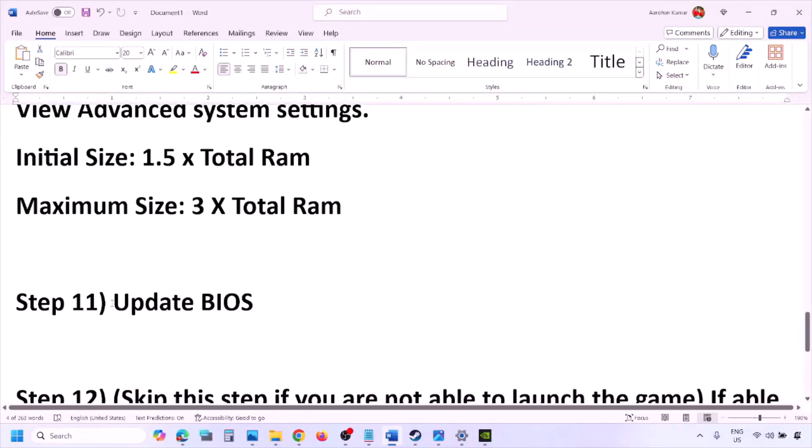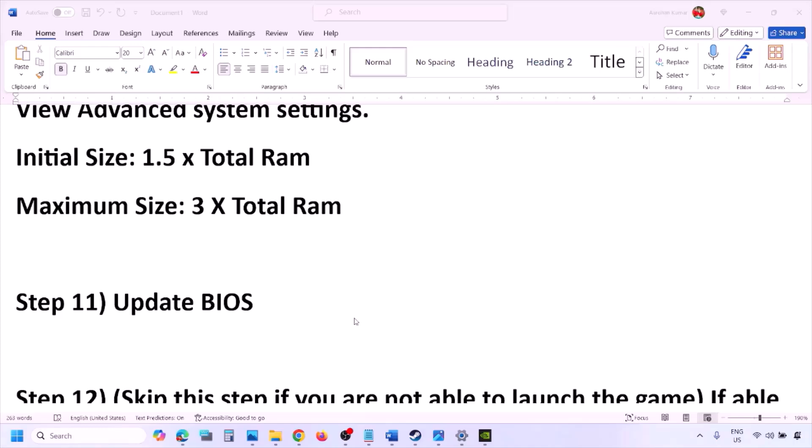The next step is to update the system BIOS. Go to your system manufacturer's website (e.g., Dell, Lenovo), select your model number, find the latest BIOS update in the software and download page, and download and install it. For laptops, make sure the battery is above 10% and the AC adapter is connected before updating. During the BIOS update, your system will restart — do not unplug the power cable. After the update, log in and launch the game.